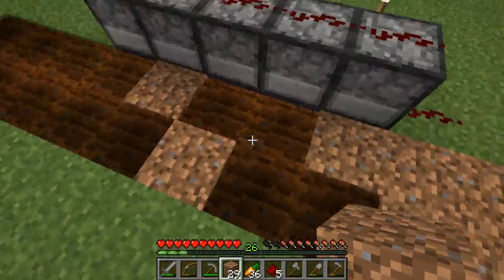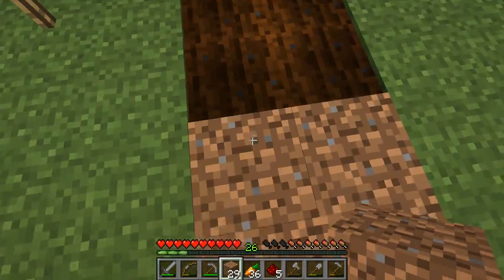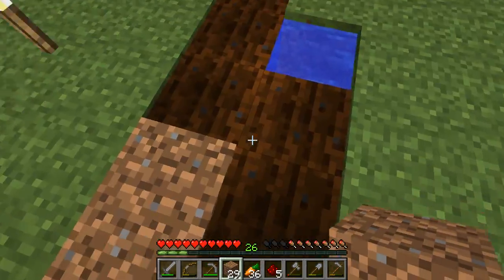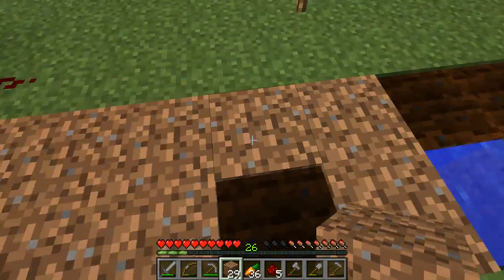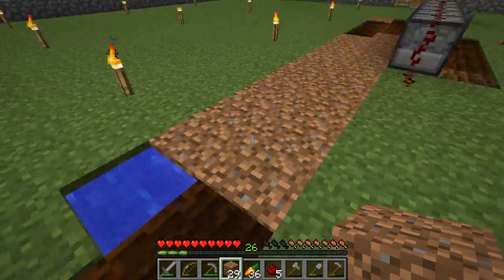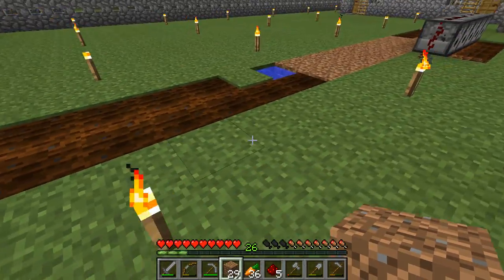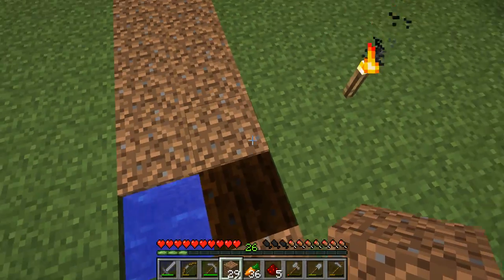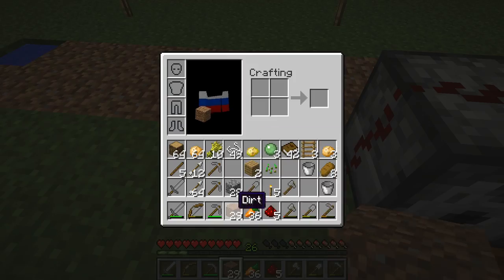In the alpha version of Minecraft, if any of you are old-time Minecraft players, you know that the farmland actually turned into regular dirt much easier than it does in the current version. In alpha or inf-dev, even if you walked by it would turn into just regular dirt. But here I can even hop on it and it doesn't always turn into dirt — just a little game mechanic.